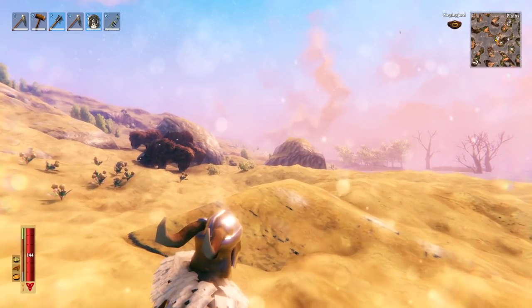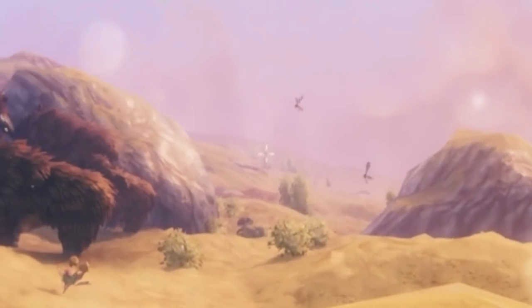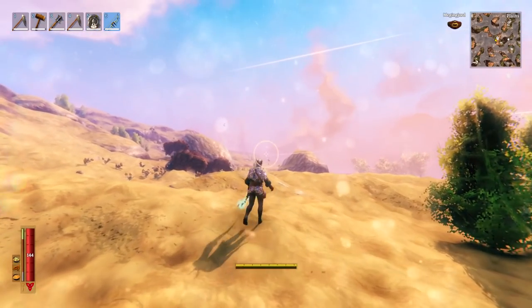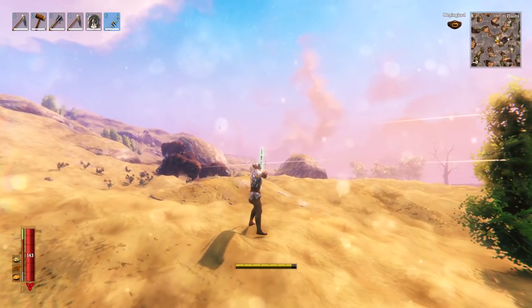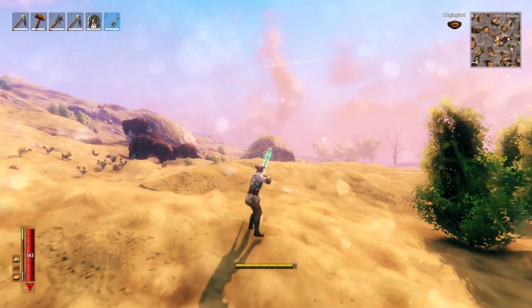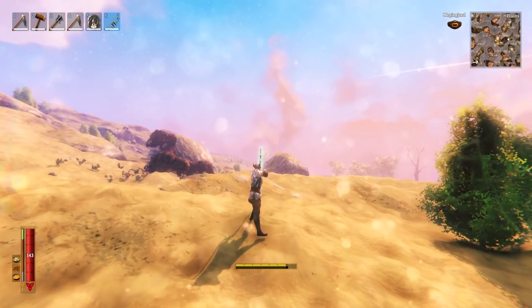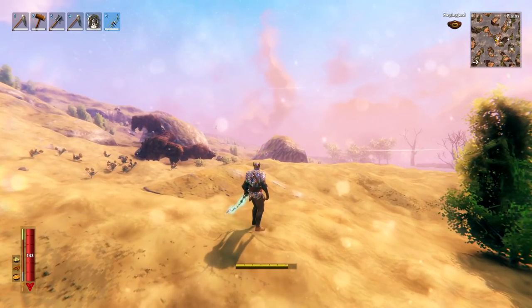I'm going to go find a deathskito and show you how to deal with it. One of the best things you can do is before the deathskito even sees you, zoom in on it and try to take a shot. It might take a lot of arrows, but there we go — we took him out. Of course this depends on how good your archery skill is.